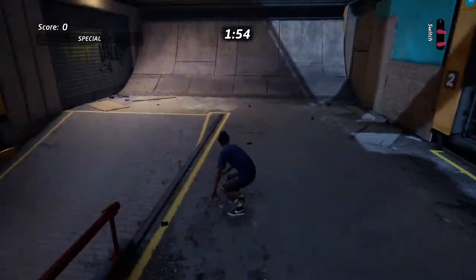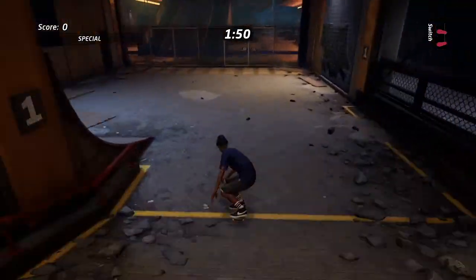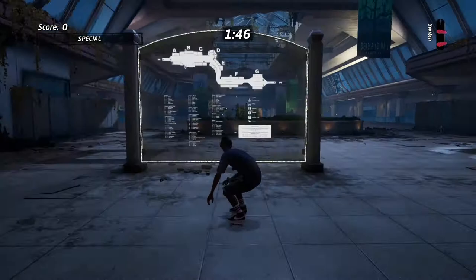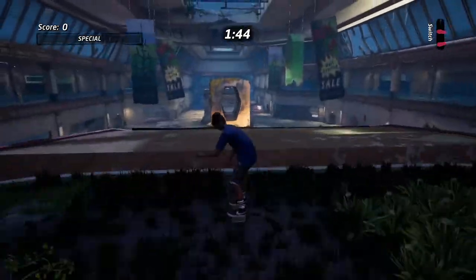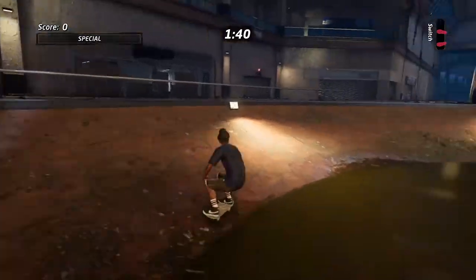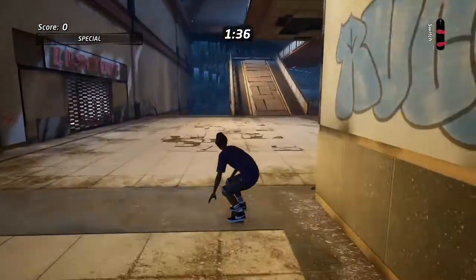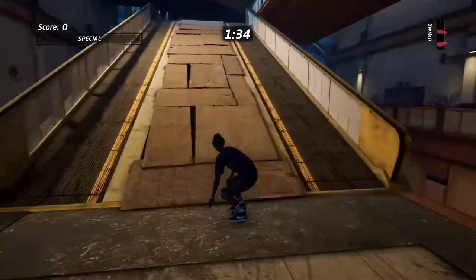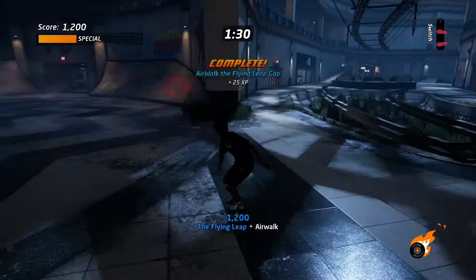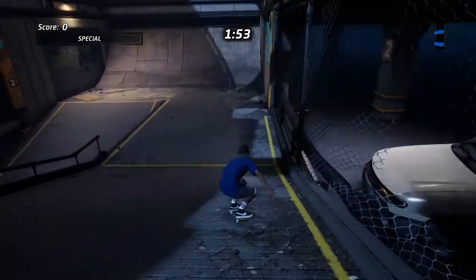The next goal is to air walk the Flying Leap gap. The Flying Leap gap goes from the top floor down to the bottom bowl area of the mall. That's at the second jump right here — make your way up and perform an air walk, which is left and down. And there you go — air walk the Flying Leap gap.